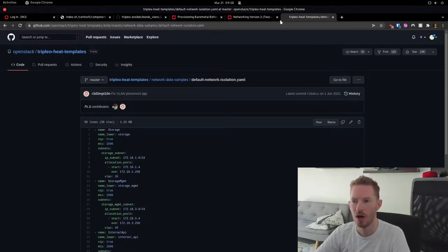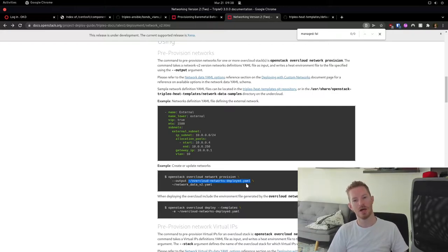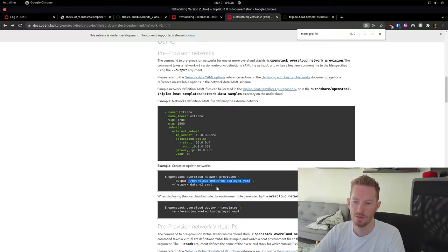We use this file and pass it into our 'openstack overcloud network provision' command. We want to create an output environment file that we'll then use with our overcloud deploy command, and we pass the networkdata v2 file as input.